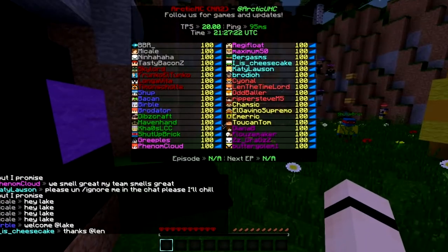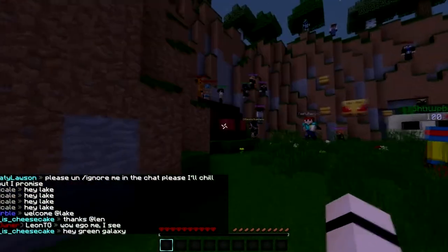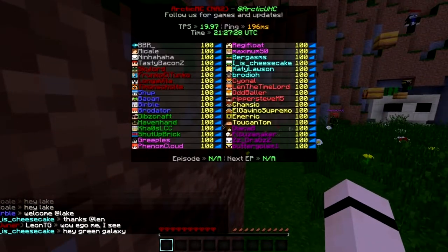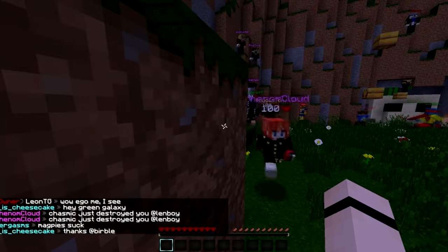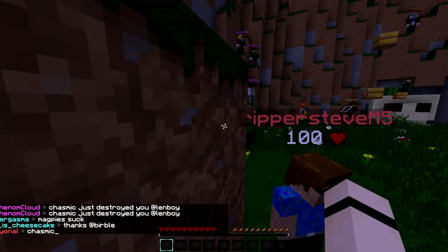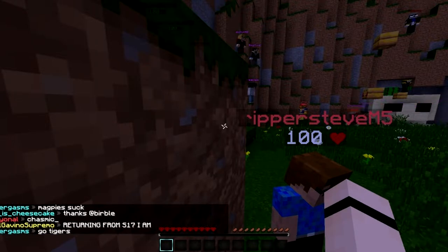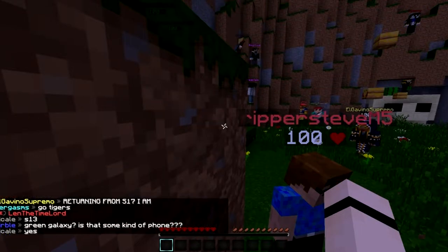Red team we have Cyano, Len the Time Lord (another funny name), new player Oddballer, and Ripper Steve M5. Yellow team we have yours truly, El Gavino Supremo, Merrick, and Toucan Tom. And finally purple team we have Diana B, Floozmaker returning from a very long time ago, Zarky or ZZ Drags (another terrible name), and Butter Golem One.